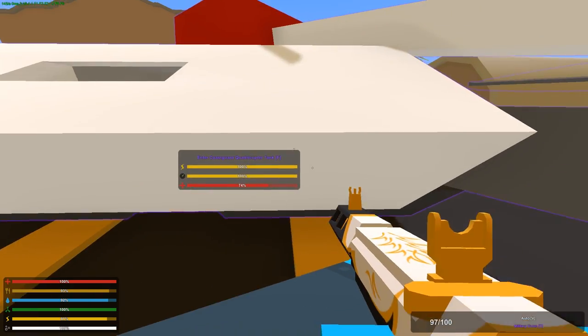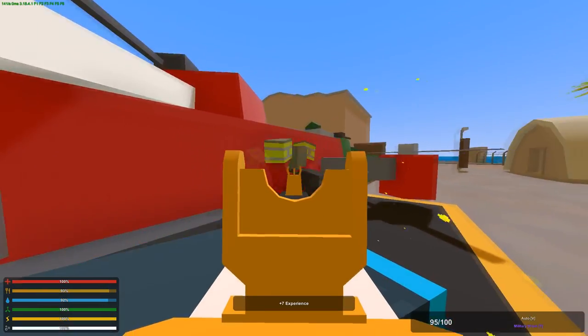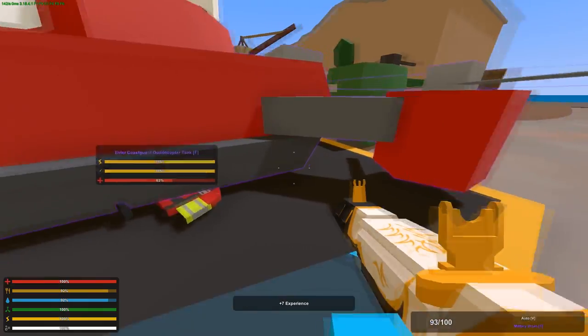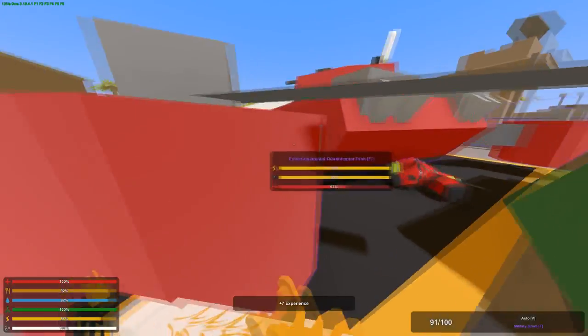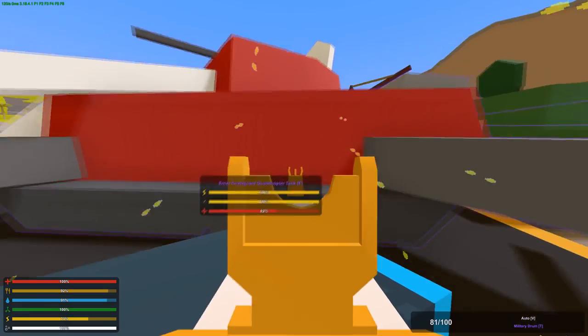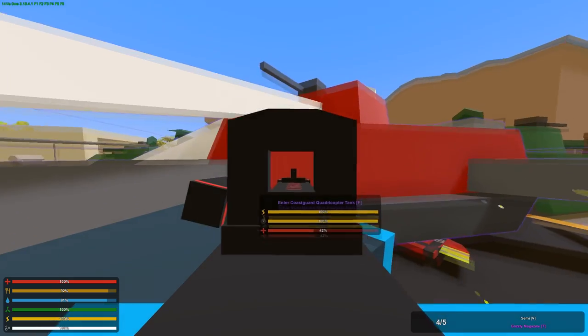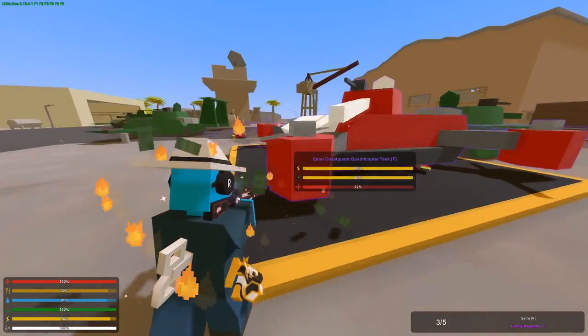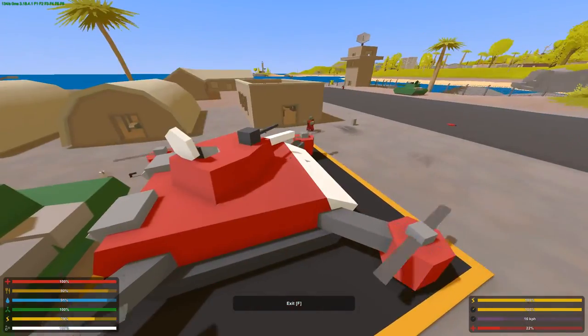These zombies are actually demonstrating that this also has a lot of health — one attack from a zombie doesn't take too much away. It's also immune to low caliber weapons. I can shoot it with this Honey Badger but it won't take damage. If I get myself a Grizzly, as you can see, it takes a lot of damage — it's up to 20% now. I won't shoot it anymore, so let's get in.